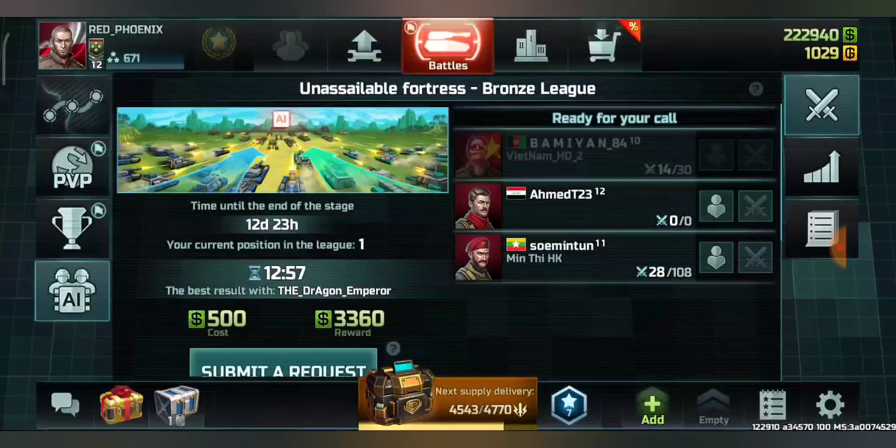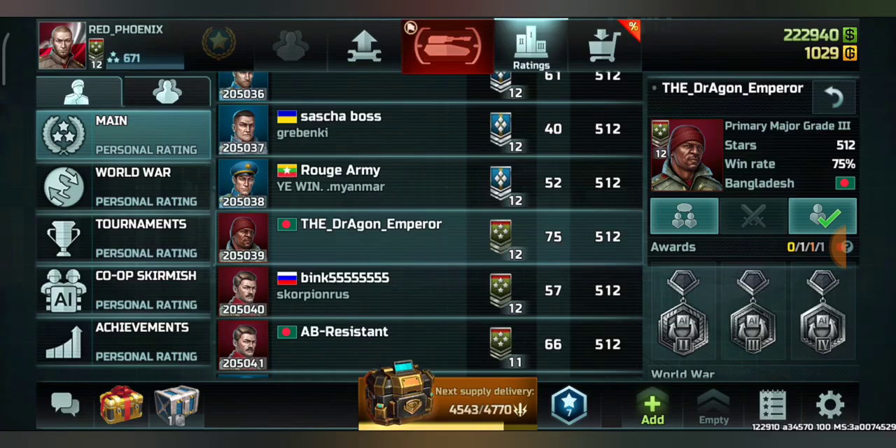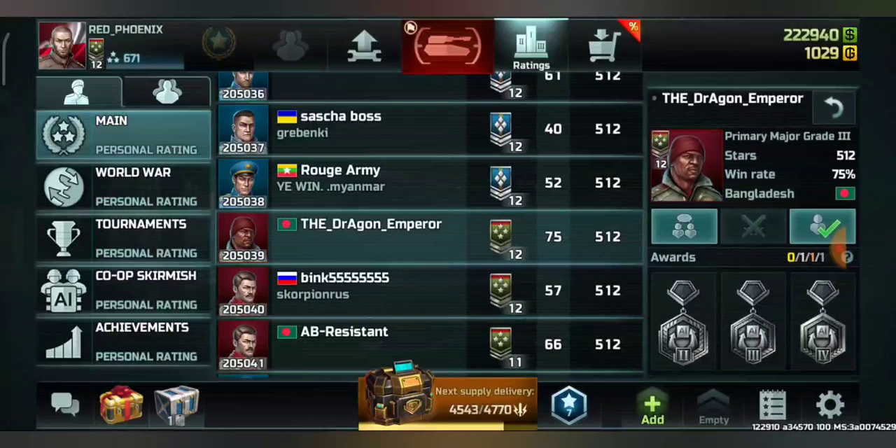Hello everyone. In this video we will be talking about a skirmish battle. You see here it says 'Unsaleable Fortress' but it's not that — maybe due to some game bug. This AI is called Pumpkin Hunt and this AI is different than any other kinds of AI. This is my partner and I'm going to play with him.